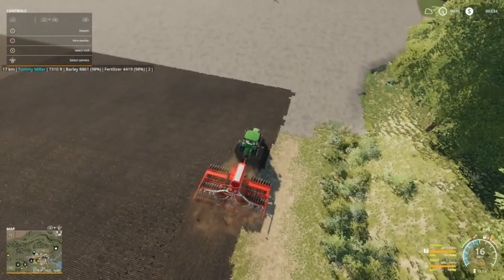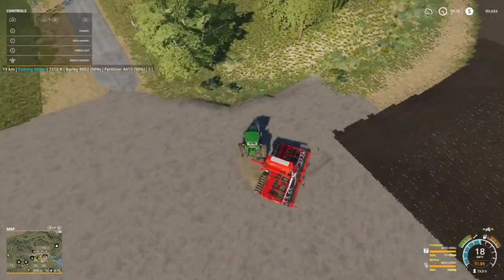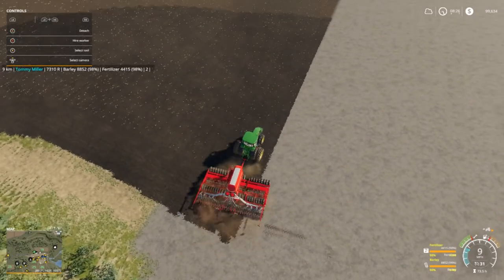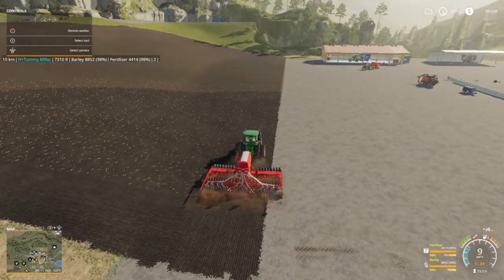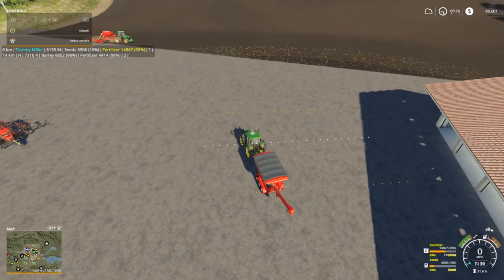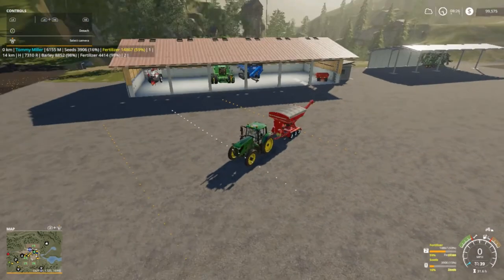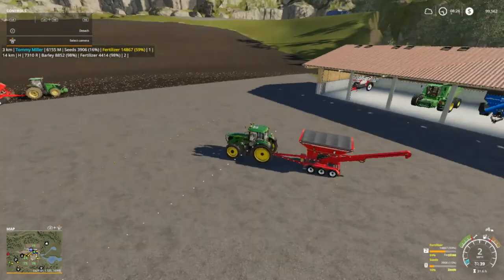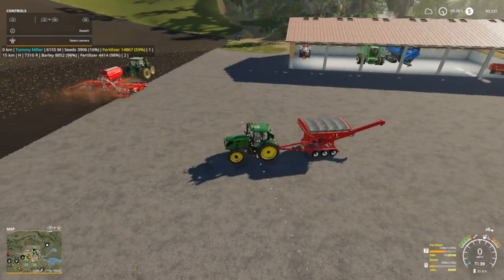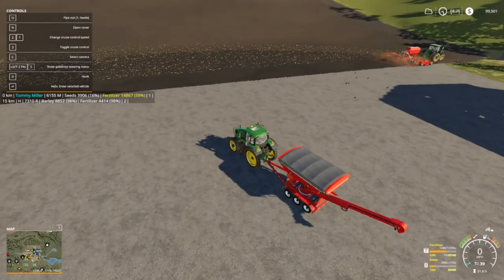This planter here works pretty good. I'm thinking about doing a lot of nine-meter stuff but I'm not sure. We're gonna let him do his thing. Here's our seed tender — you can see we got a little bit of seed left and some fertilizer, but as soon as this thing gets empty it's going to be sold. The 6M does have GPS lines; let's go ahead and trip them off. Yeah, there we go, that's better — we're not using it.